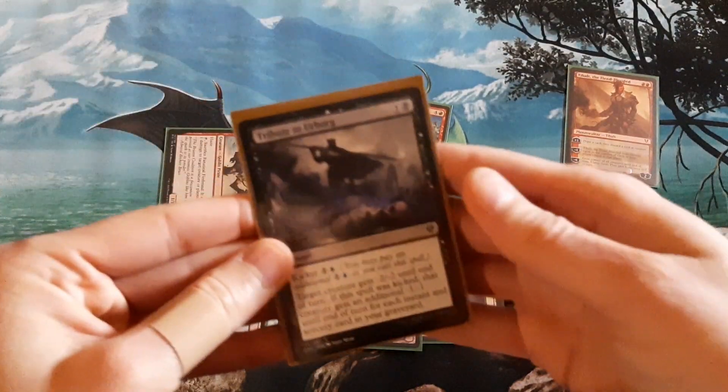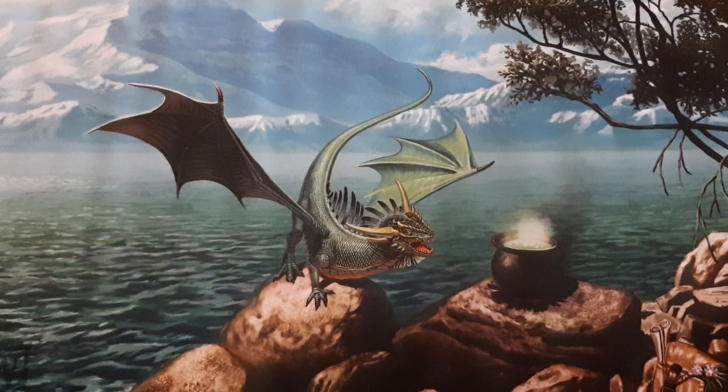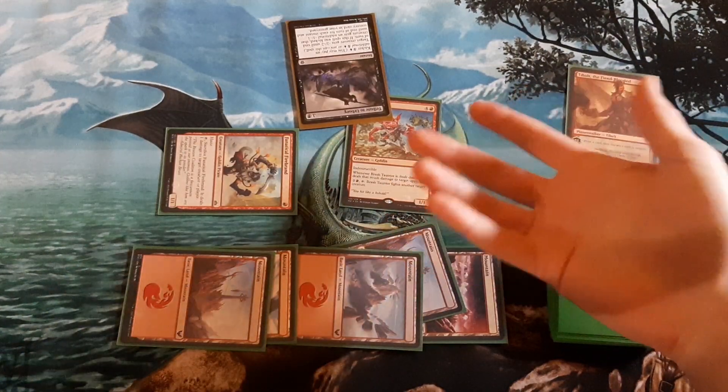Wait, so this doesn't count as dealing damage? I know I said I'd never spend more than $20 on a card, but I really needed this card for my deck. I'm never going to spend more than $50 on a card. But my creature has Indestructible, though. How can it die?